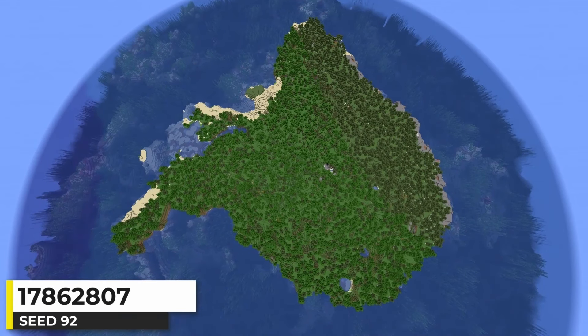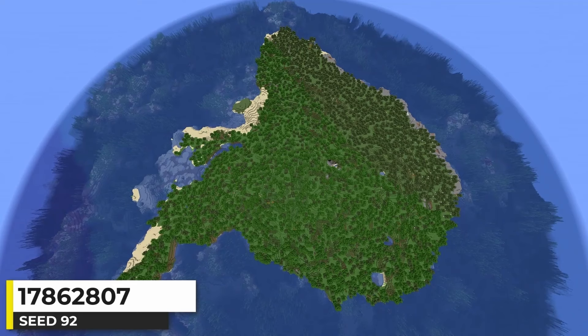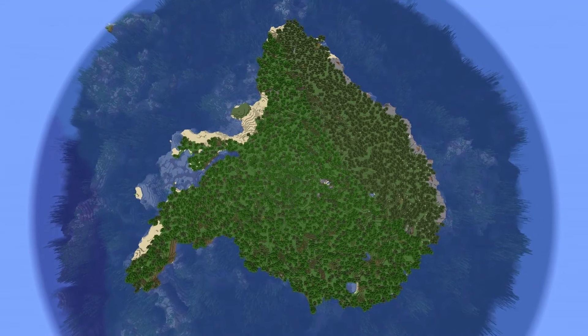This forest island is really big — a portion of it is birch forest, but most of it is just regular forest biome. The island is about 575 blocks wide. So if you're just looking for a big island with lots of trees, here you go.